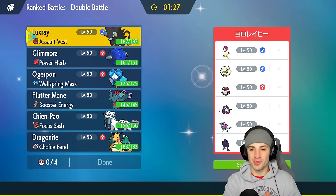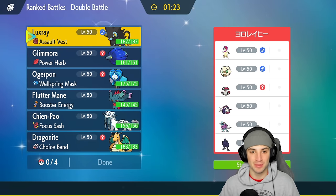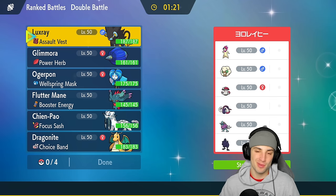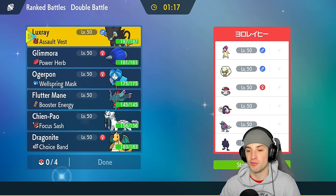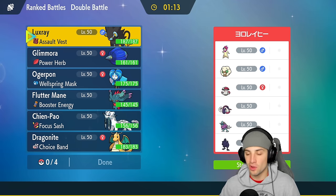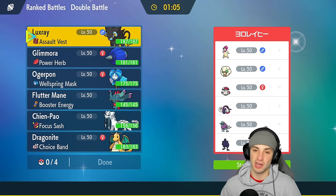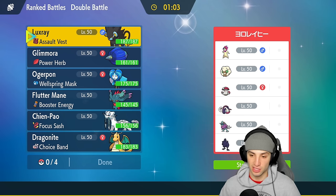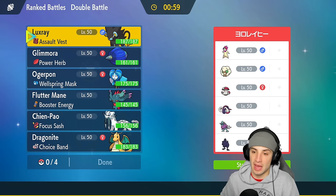Hopping into our first match and we're going up against a Hisuian Typhlosion team — super excited to be using Luxray. They have Wimsicott for a nice Tailwind, Amoonguss as another support Pokemon, Walking Wake, Great Tusk, and Clodsire. This screams that they want to pop Sunny Day potentially with Wimsicott, because Hisuian Typhlosion thrives in it, Great Tusk gets Protosynthesis, and Walking Wake gets Protosynthesis. I'm going to have to play around that.